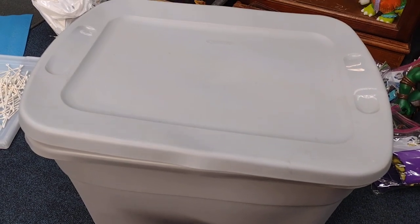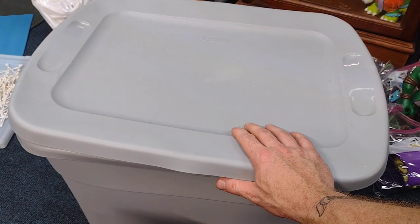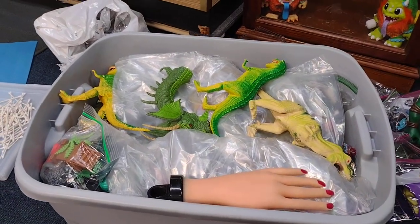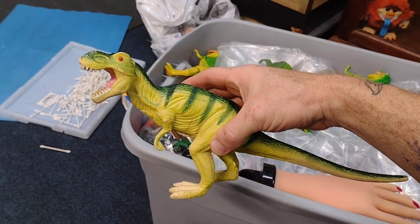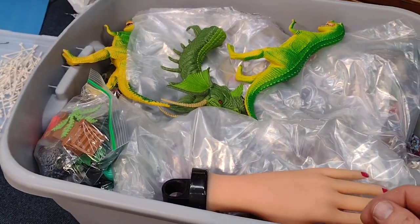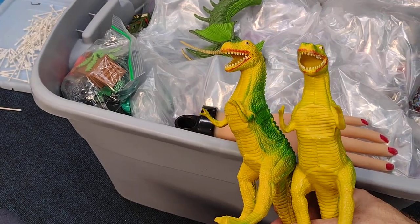Hey everyone, welcome to another Dr. Twisted Toy Time in the Castle of Craptastic Plastic. Found another bin here so let's start digging — this already looks like a good one. Got a nice little Tyrannosaurus Rex dinosaur here. Like I said before, about every bin is probably going to have dinosaurs. Here's two more of these guys.